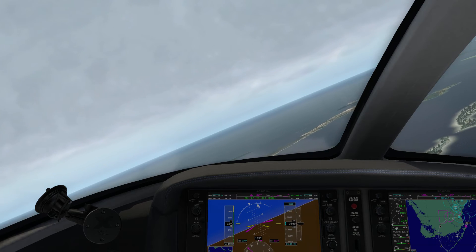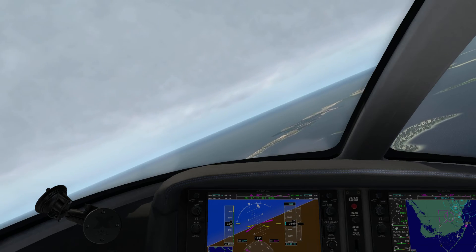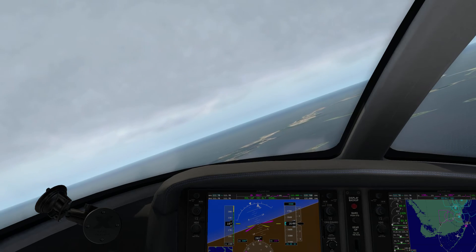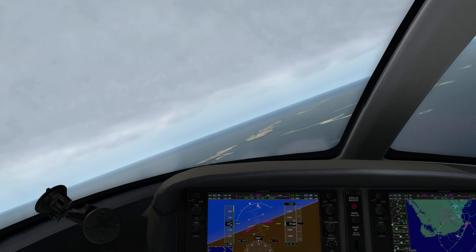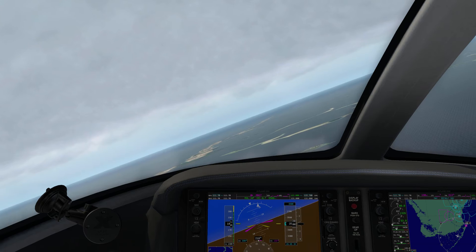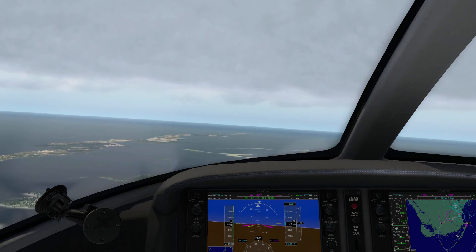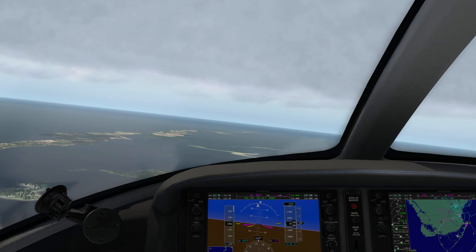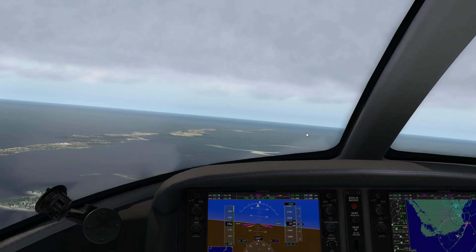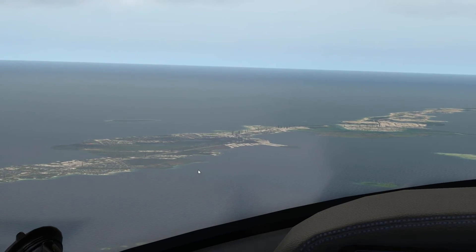So if you're just looking to get the visual cues back so you can see further out — and not affect the weather system — what you're going to want to do is change that data reference number under fog be gone. Here we are turned back around heading in the other direction, and you can see most of the same stuff we were just looking at, except the draw distance is much further out now.